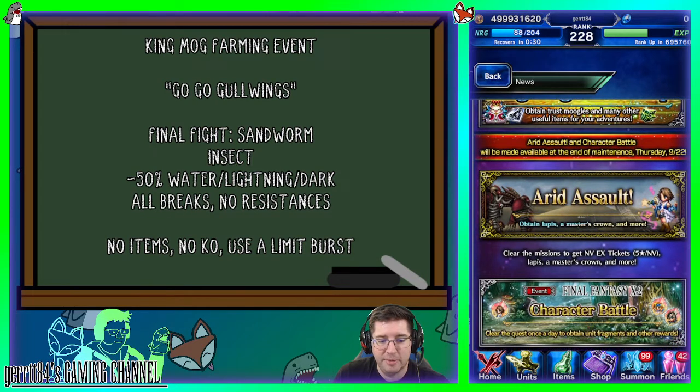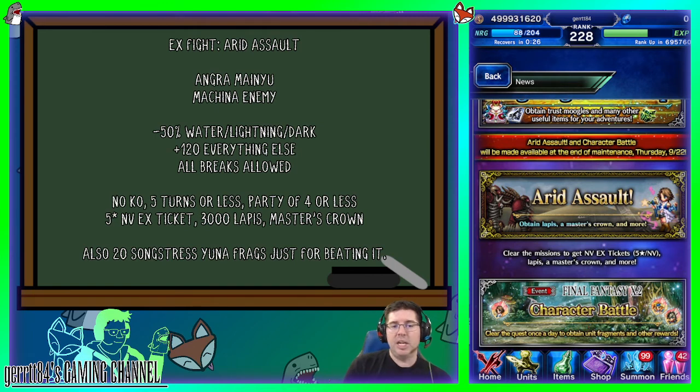There's also a more interesting fight: the Arid Assault against a machine enemy, Angra Manu. It's a machine enemy with minus 50 water, lightning, and dark — fitting the FFX-2 theme — and 120 resistance to everything else. You can use all the breaks you want. Challenges are no deaths, complete in five turns or less, and a party of four or less, which gets you a 5-star/Neo Vision EX ticket, 3,000 Lapis, a Master's Crown, and 20 Songstress Yuna fragments. We're going to try doing this on Thursday without just blowing it up on turn one with Esther, Kaito, and Chizuru. We'll do something more interesting on stream.